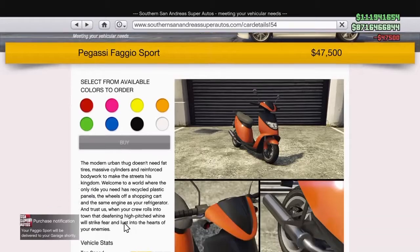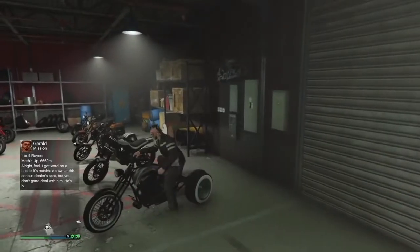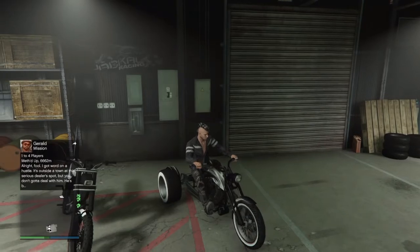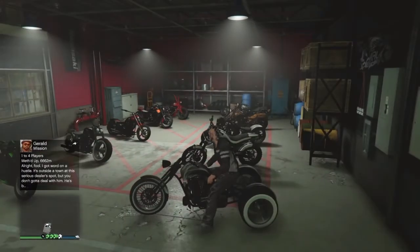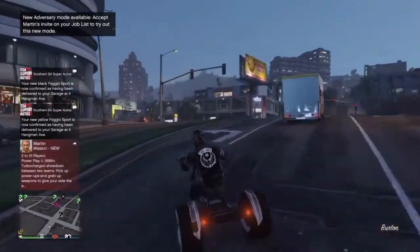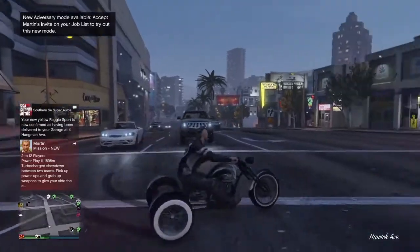I'm going to fill it up with these little moped things and then pick a car I want to put in the clubhouse. Now, after you fill up that garage — a little trick because I messed this up the first time — make sure one of the cars in the garage is the car you actually want to move into the motorcycle club. Then get on the trike and head to your 6-car garage. This is the bike you need to do this trick.